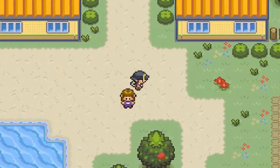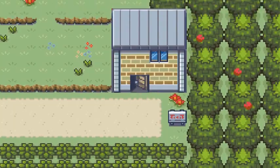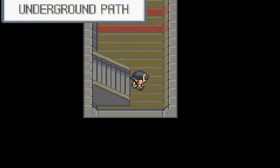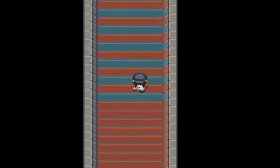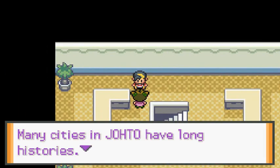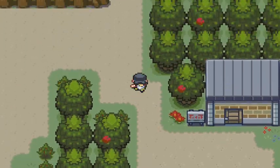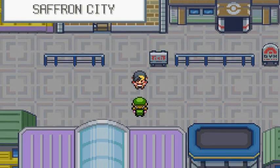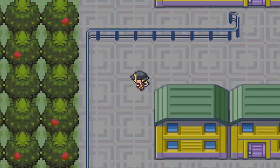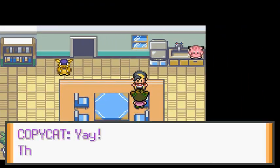Let's go back. You can actually go through here now that the power is on, but there's literally nothing inside. Let's go find the Copycat girl. There she is — we give her the Clefairy Doll. 'There's a tear — that's proof! Here's the Magnet Train Pass, like I promised.'